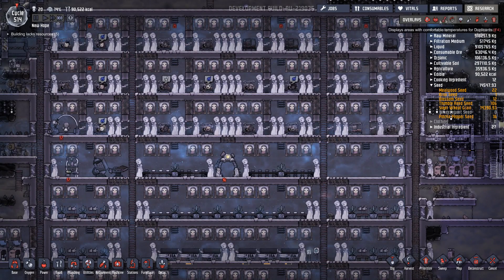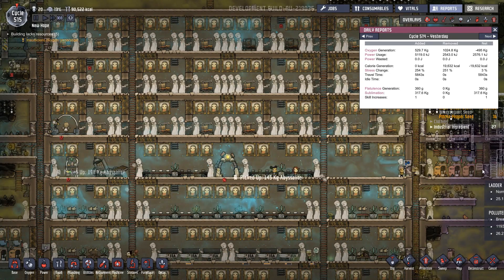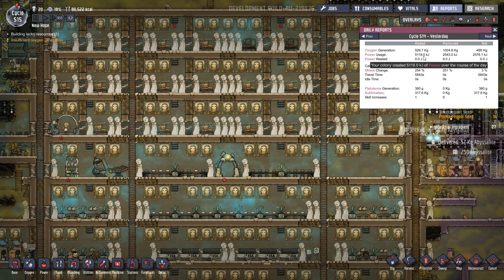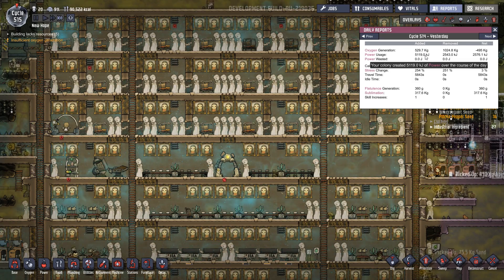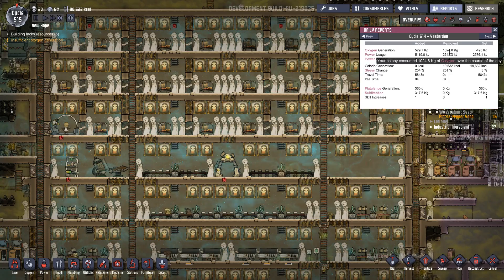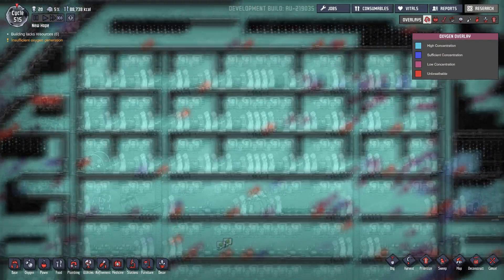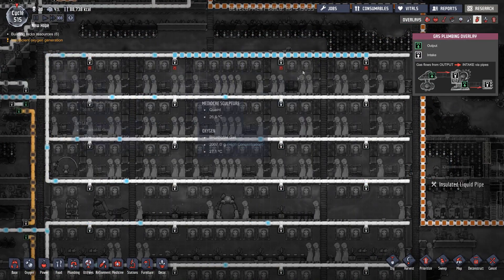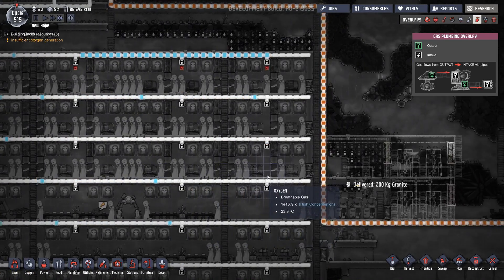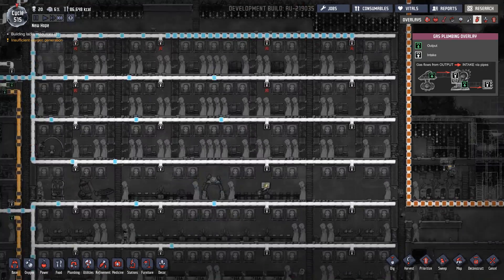90-odd thousand calories. Let's see what we actually used yesterday - just less than 20,000 calories. Power generated - power usage: we've produced twice as much as we used yesterday. Oxygen - we've still got a problem. Obviously this is all still producing sufficiently, but I'm going to need to come up with another oxygen solution for the extension over here.